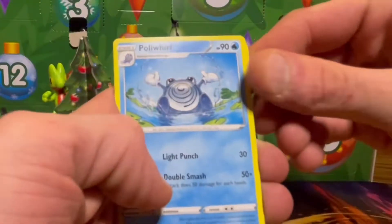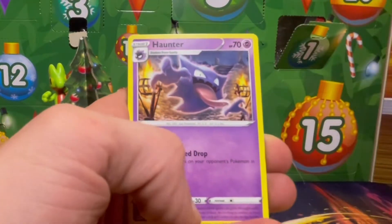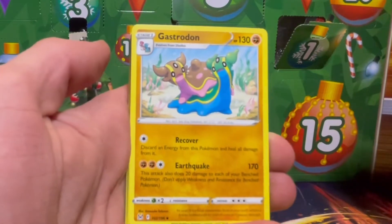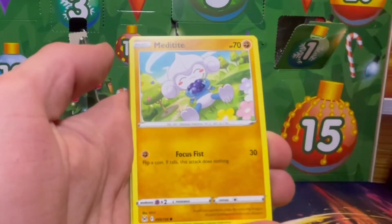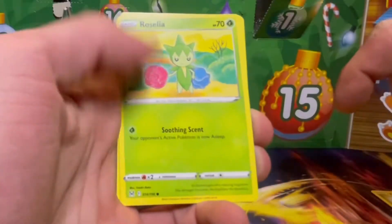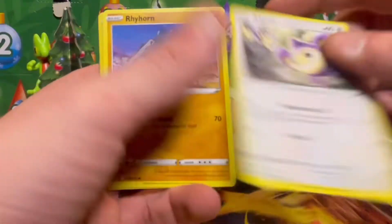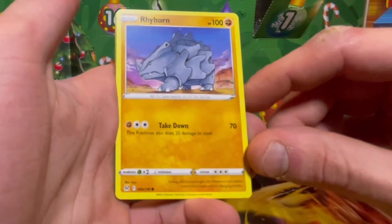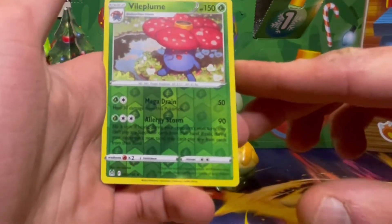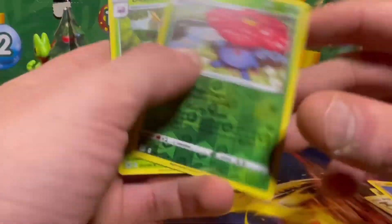This is actually supposed to be the other way around. So we got Poliwhirl from the original 151, Haunter from the 151, Gastrodon — but we got both of them in the artwork. Metapod having some berries, Goomy, Roselia — that's actually the Pokémon my Nan liked back in the day. Aerodactyl, Rhyhorn — another Kanto — Vileplume, another Kanto. That's a sweet reverse artwork, enjoying his day by the river.